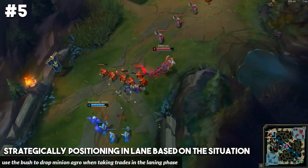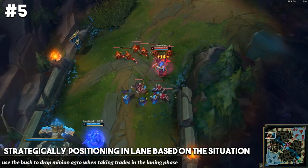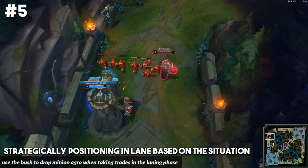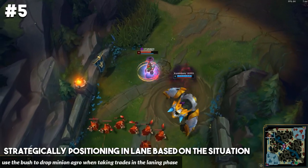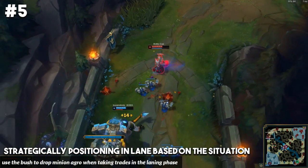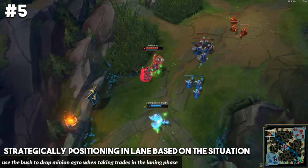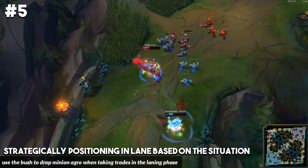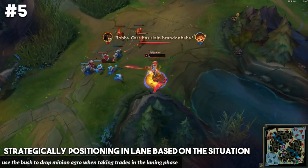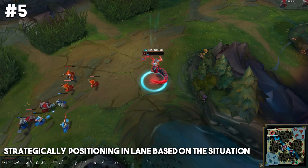What you can also do as a top laner or bot laner is position towards the bush when looking to trade in the laning phase. If you don't know, you can walk into an unwarded bush and it's going to drop minion aggro. So if you end up trading aggressively in a minion wave and taking a lot of minion damage, you can just dip into the bush and the minion aggro will detract from you. In the background gameplay, the Cassiopeia player ends up trading with Gnar, then dips into the bush to get the fog of war and to drop the minion aggro.